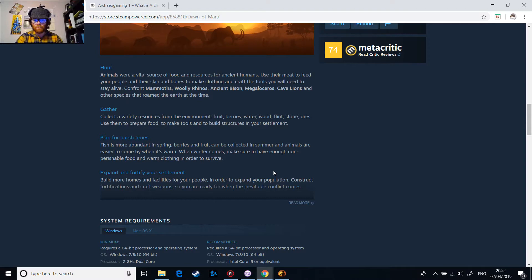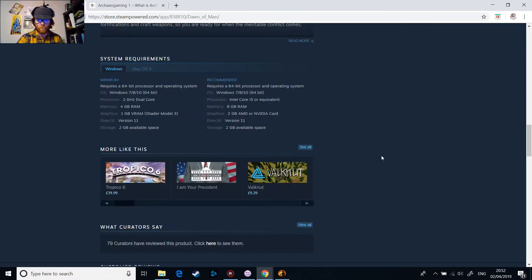Expand and fortify your settlement by building more homes and facilities for your people in order to grow your population. Construct fortifications and craft weapons so you're ready for when inevitable conflict comes.